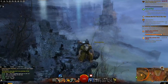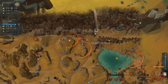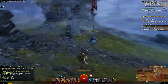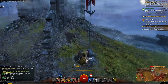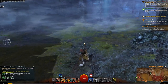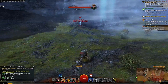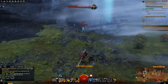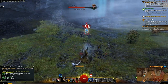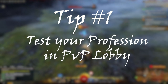Our first tip in this list is pretty important solely because you'll want to find that profession that really sticks with you. You'll be playing that profession for a while and really should be making sure you know exactly what the playstyle is like and the feel of the profession before committing days or even weeks to leveling it to level 80. So the first tip is to try out your profession in PvP.